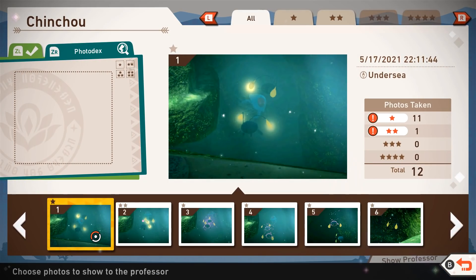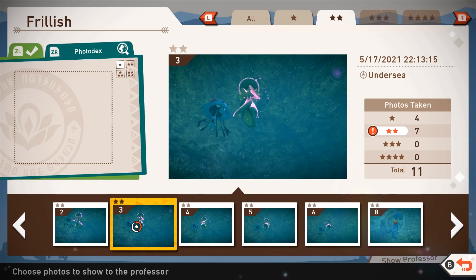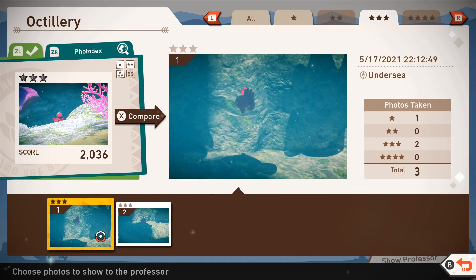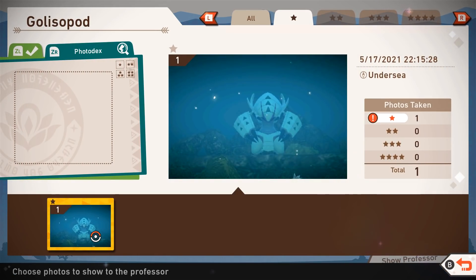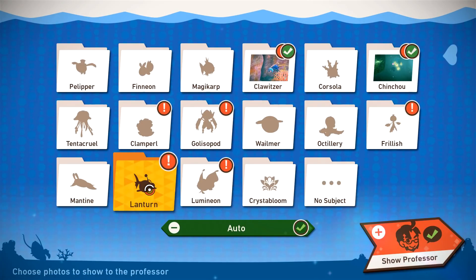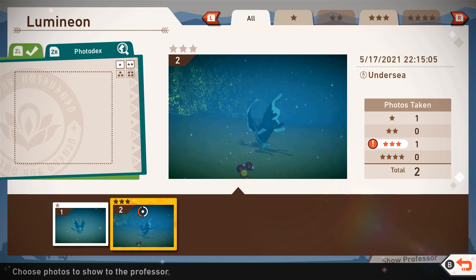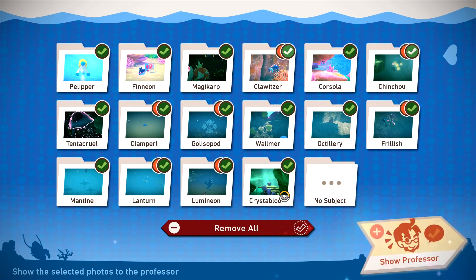Chinchou — we got one and two, definitely gonna go with the two. Frillish — we got one and two, guessing they'll choose the best one. Octillery — we got a three-star but no four-star. It looked like hitting it with the orb did something, I just couldn't quite picture it in time. Grapploct — we only got one star, only got one picture of them. Clamperl — I just could not get them out of there. Tentacruel — sort of the same deal, didn't really get too much with it. Mantine — still looking for two-star. Lanturn — that's the first time photographing Lanturn, and I guess that was a three-star motion with her digging like that. So it can auto-do the rest.